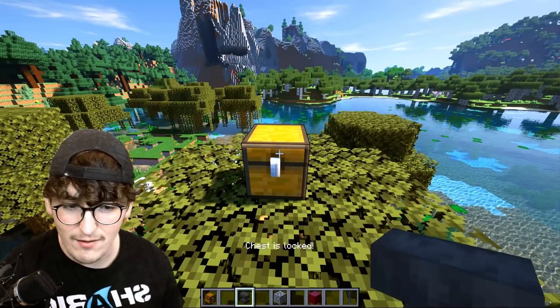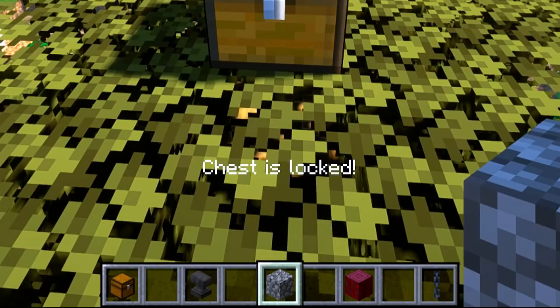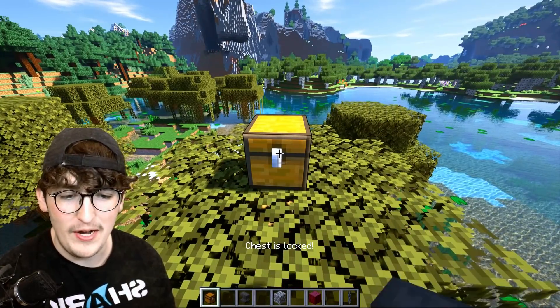Check this out. If I try to open this chest — anvil won't work, even the cobblestone won't work. It literally says at the bottom 'chest is locked.' We completed half the hack, but now we got to figure out how to open it. I want you guys to guess down below in the comments out of all these blocks in my inventory which block is going to open the chest. Crips and stem also not opening it.